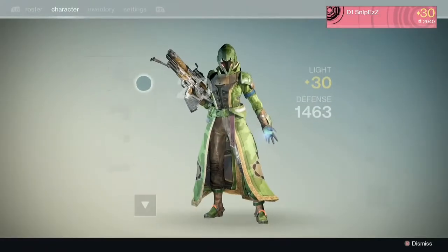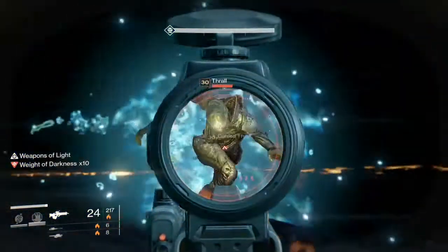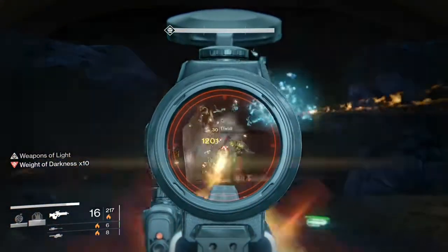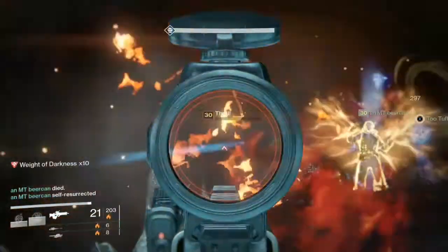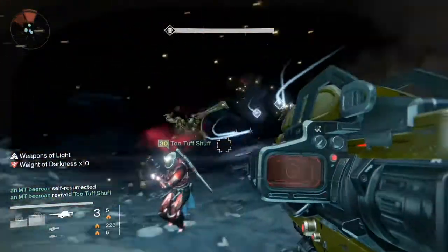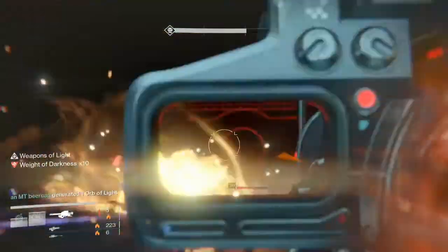Things get really crazy right here — knights start spawning, an ogre starts spawning. All of these are level 30 and 31, and they are super tough to kill. Even at level 30, they take a lot more shots than you would think. We all had upgraded Vision of Confluence, upgraded Hazen's Vengeance, Gjallarhorns — and we were still having trouble killing stuff.